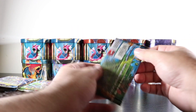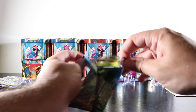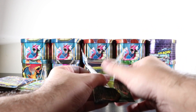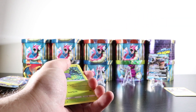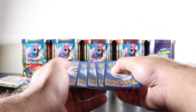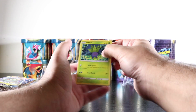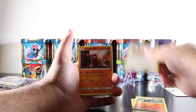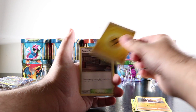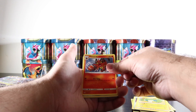At least we already pulled the Blastoise, and hopefully luck continues with something much better. This is the first time I'm buying these single blister packs — the packaging was weird, they had a little foil on them. I really really want that Reshiram Charizard hyper rare. I believe that card already goes for around $300 — it's crazy. I think it's even worth more than the hyper rare Charizard.